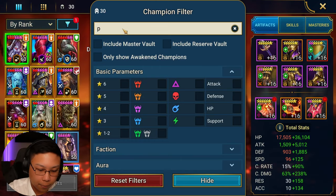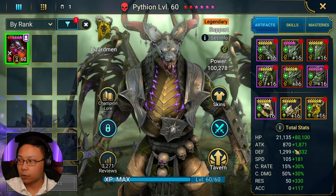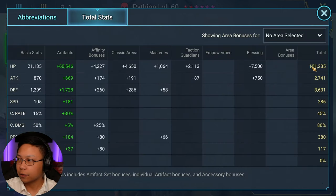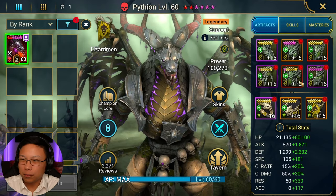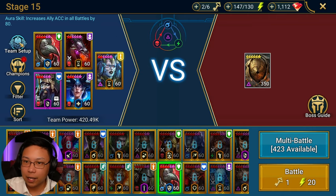Pytheon is my Arena Pytheon — high HP, high defense, a good amount of speed pushing 286. A good amount of resistance, but that's mainly because I use him in Arena. It's a low amount of resistance if I'm being honest.